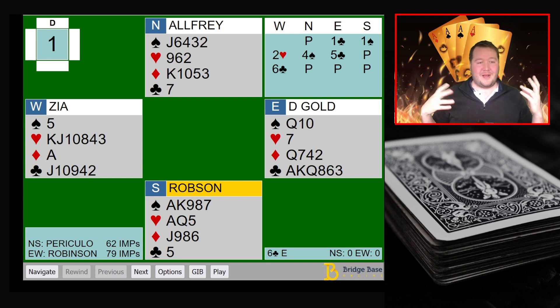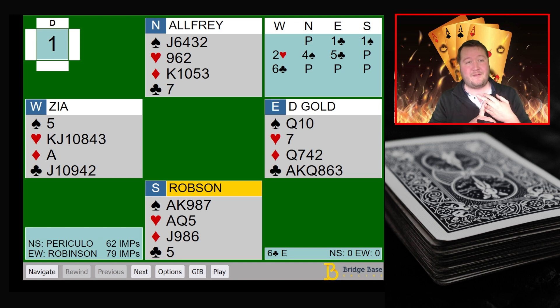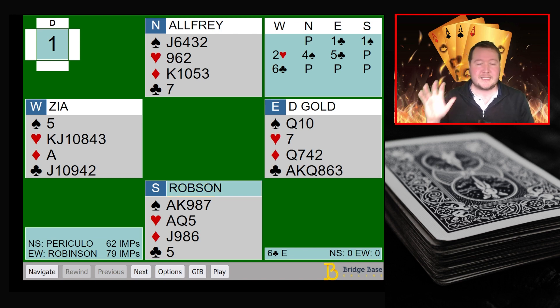Moving into round three — Pericolo versus Robinson. I wanted to highlight a board where you might not think it happens at high-level bridge, but they bid to a slam missing two aces. The ace of spades and ace of hearts are both off. It's a competitive auction: one club, one spade, Zia gets in with two hearts, four spades takes away space, and Gold bids on to five clubs. From Zia's perspective, if partner can bid one club and five clubs with something like ace-king to six clubs and another ace, six clubs looks really good. But they don't have room to investigate.